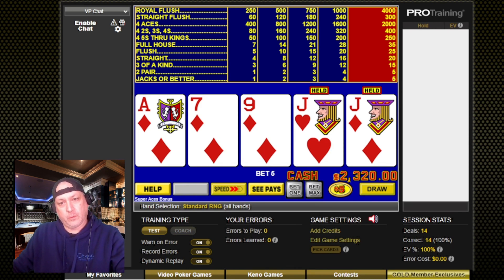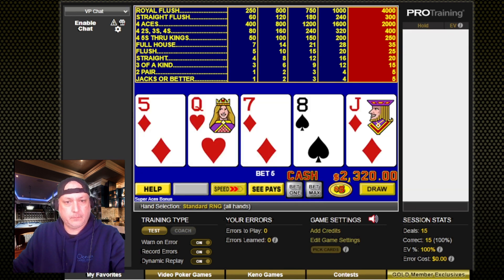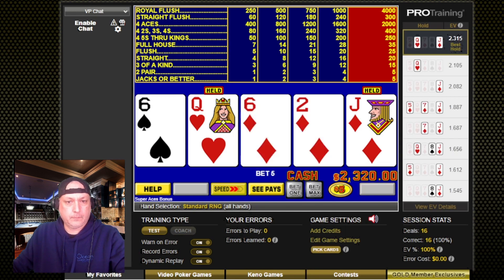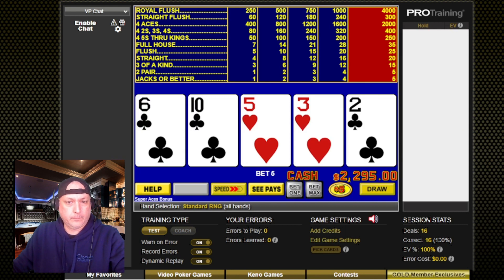Even though it's a flush draw, I'm pretty sure we're going to be holding the 2 jacks here for the jacks or better. So this is where I'm not sure, because it's an inside straight and that's all that we have. I'm going to say just throw it all away, but we'll see.